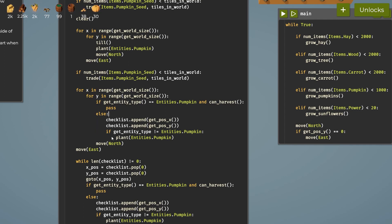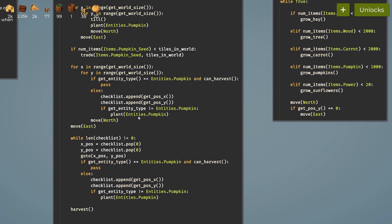If get entity type does not equal a pumpkin, go ahead and plant a pumpkin — that means there's nothing there and we need one. If the pumpkin is still growing we just let it grow. Moving north and east cycles through the whole field, creating a list of tiles that do not have fully grown pumpkins.